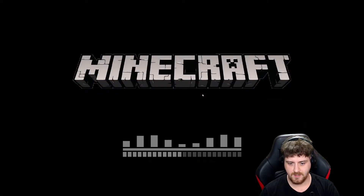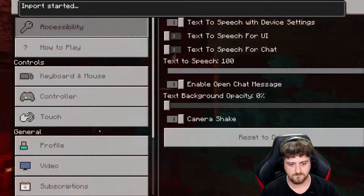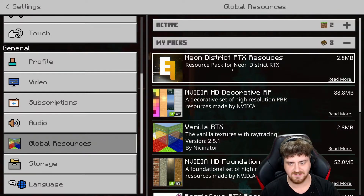Now click on that, and it'll load it into the game. Global resources has now been added — Neon District RTX resources, just like that.